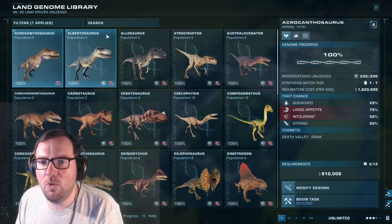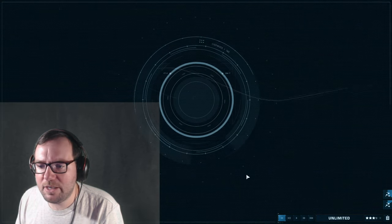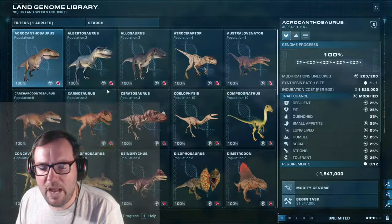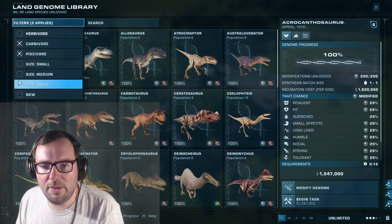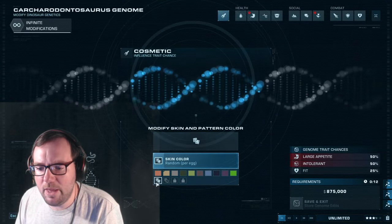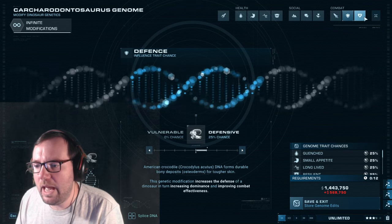How many carnivores do we have left? We haven't used Acro, we haven't used Albertosaurus, we haven't used Karcha. We'll put the three apex predators one on each side. Let's filter to piscivore and large — we still got Karcharodontosaurus and Tarbosaurus, so we'll throw Karcharodontosaurus in the middle and Tarbosaurus on the other side, just to get these large carnivores done and over with.